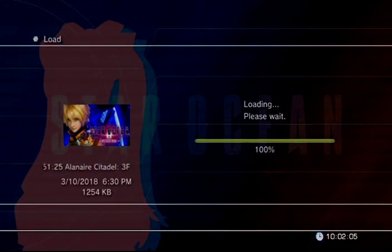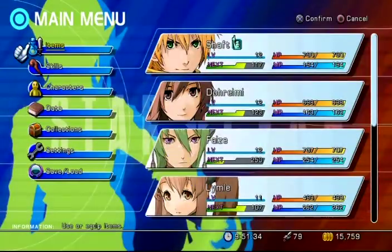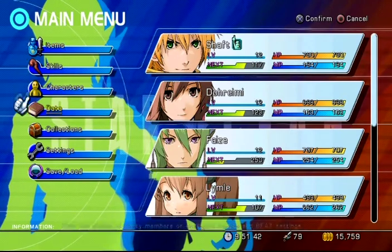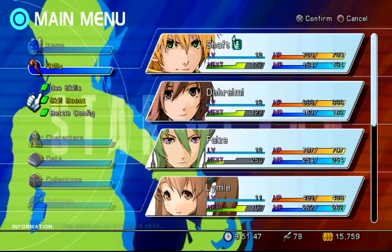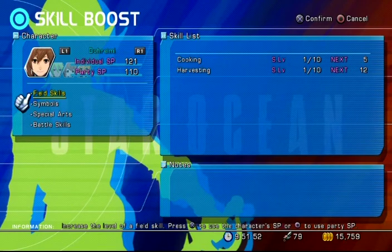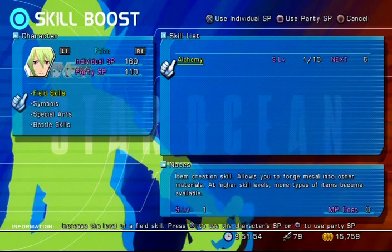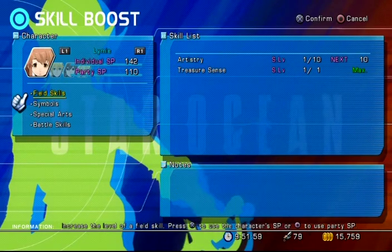That's pretty much all you need to know about Limley right now. I only have 30 minutes left on this DVD recorder because I did a bunch of small videos without commentary showing story sequences and hidden items. Let me level up a few skills. We've already established that smithery isn't useful yet. Alchemy and artistry are item creation skills. Treasure Sense — don't have to worry about that.